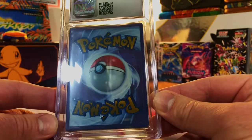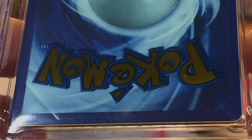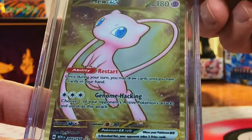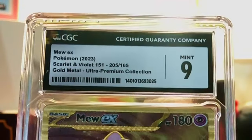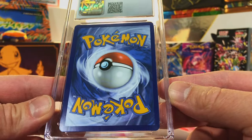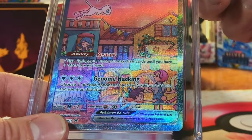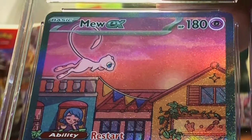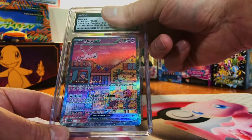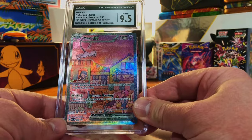This is our Gold Metal Mew from the 151 Ultra Premium Collection. Centering looks great, it looks pristine. I've got to go with a 10 — I don't see any issue. I will take a 9, no problem. Next up — the Mew EX from the 151 Ultra Premium Collection, a promo card. Centering is off — that's really the only issue I can see. I'm going to guess a 9, 9.5. 9.5 — mint plus.